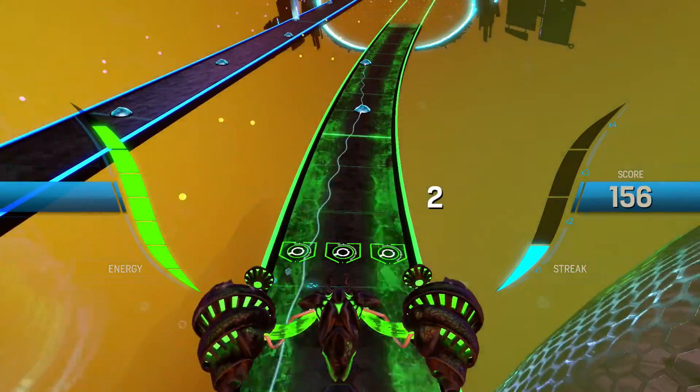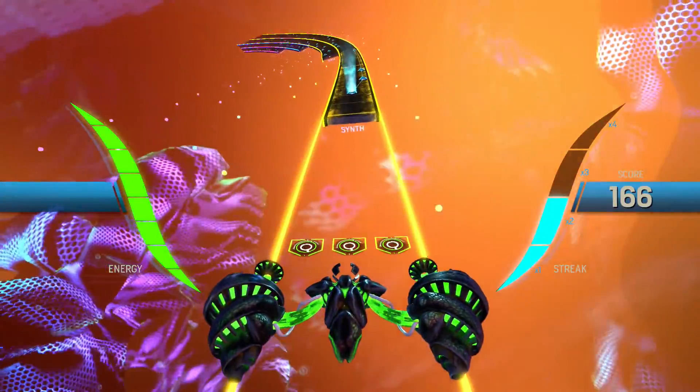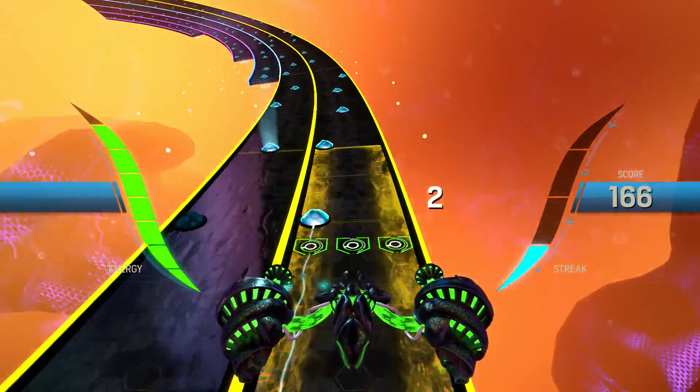That can be kind of hard when you try to switch tracks like that — you can't really see what the other track is. When you end one track and try to jump over to another track, it's kind of hard to see, which might end up costing you a score or something.